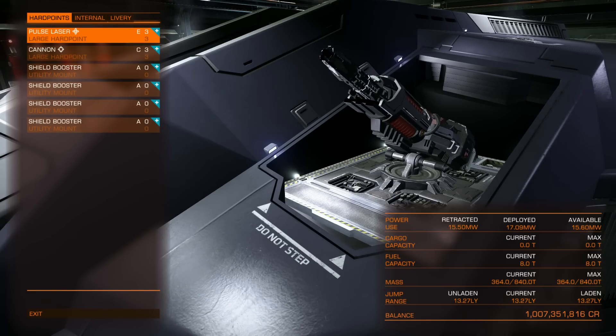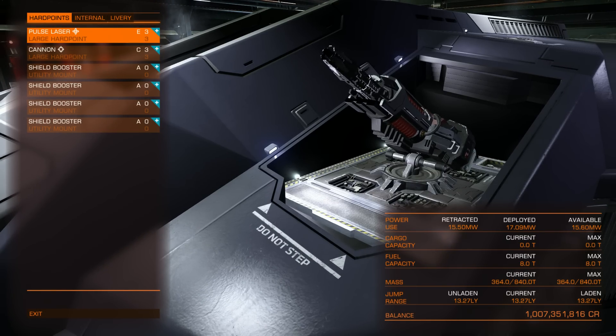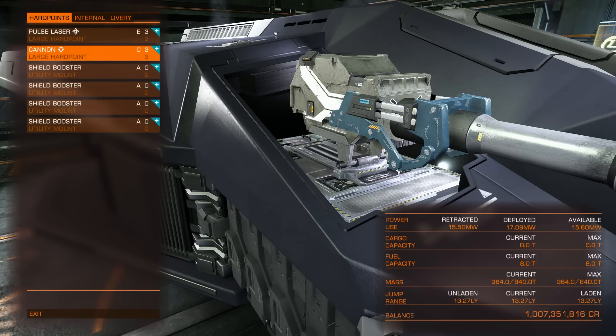Because of power limitations, I had to use only one pulse laser and one cannon, because my power plant could not handle even two pulse lasers. You can try some different weapons, but there are really not many you can use because of the shield boosters.